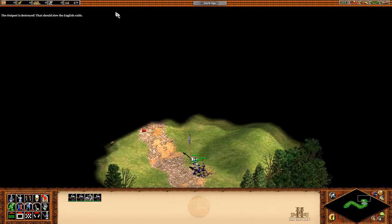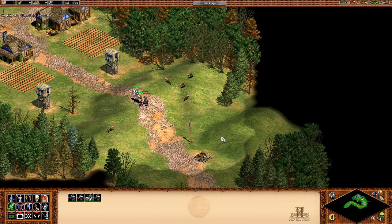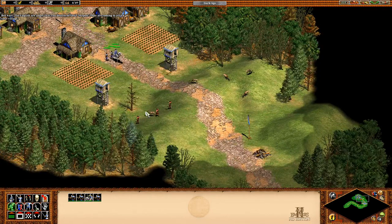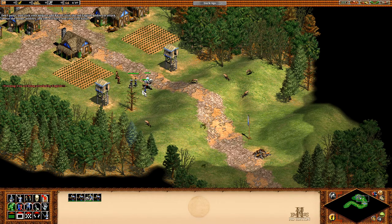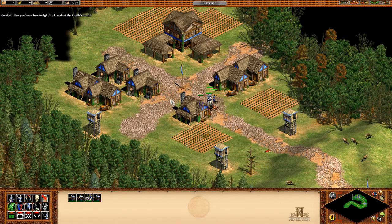The outpost is destroyed! That should slow the English raids. Keep following the path to the village. Home sweet home. But wait! The English are angry that you destroyed their outpost! They're coming to attack your village! Don't panic. Just click your soldiers and right-click the red English soldiers to attack. Defeat the enemy soldiers and you will have won your first battle! Good job! Now you know how to fight back against the English army!